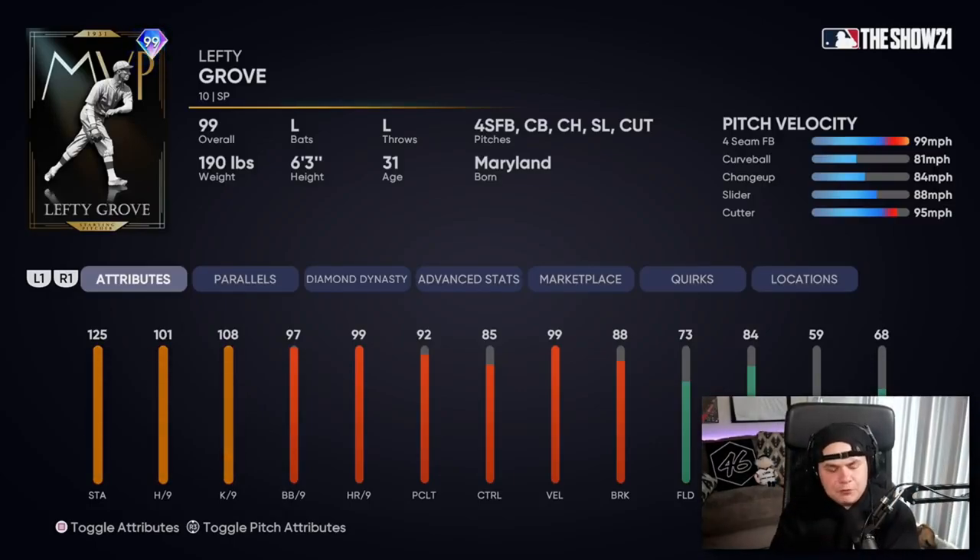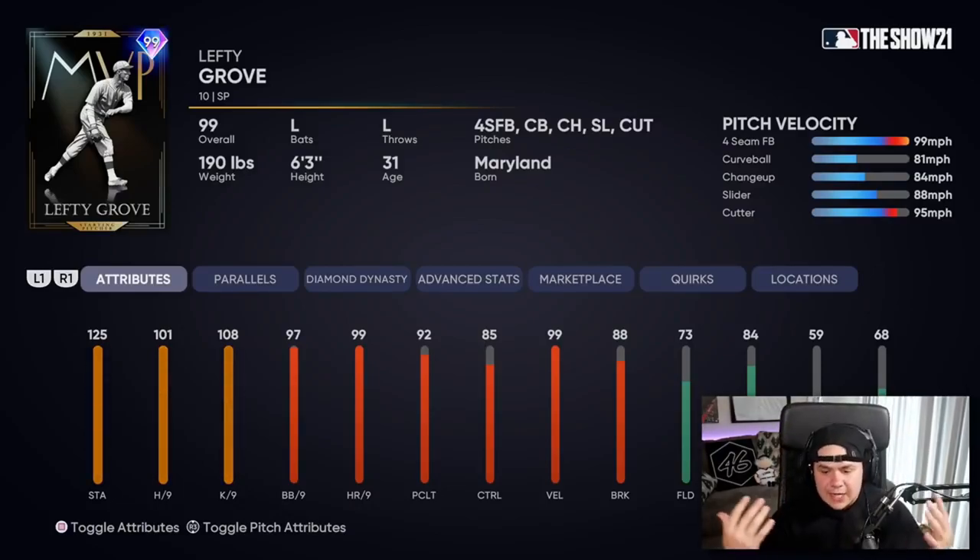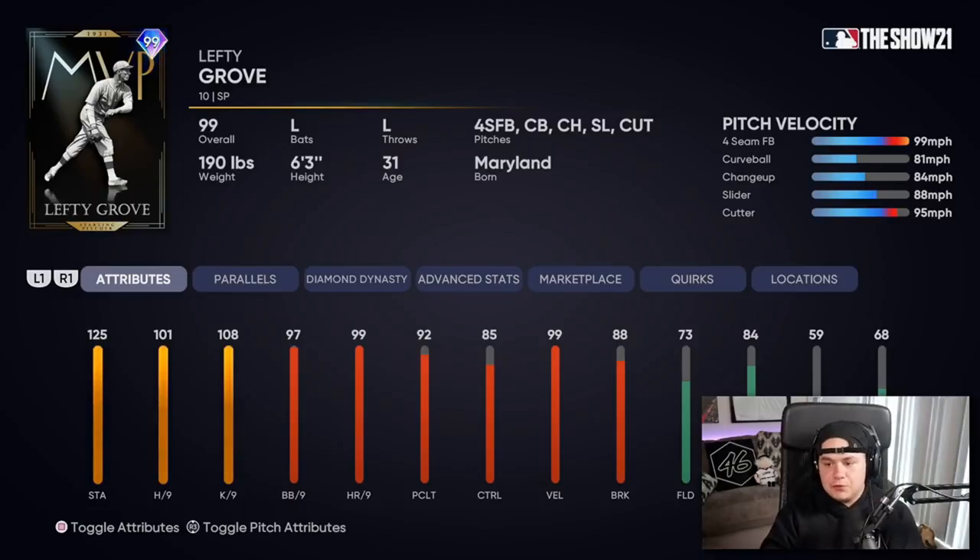I feel similar about Lefty Grove as I did with Nolan Ryan going into his debut. I said I was a little more optimistic about the card this year because of pinpoint pitching and the attributes look nice. I think the same thing applies here for Lefty Grove. They gave him a cutter on this card — were they throwing cutters in 1931? He's got a slider, a changeup, and the four-seam.